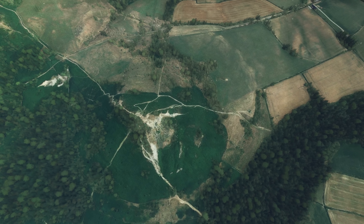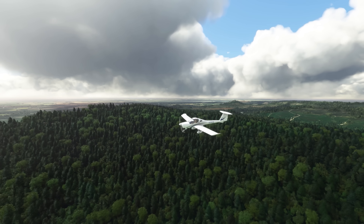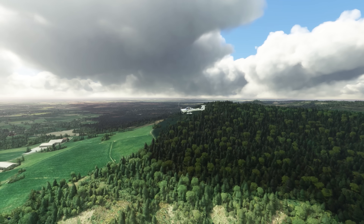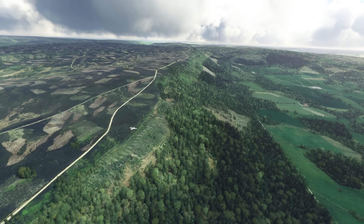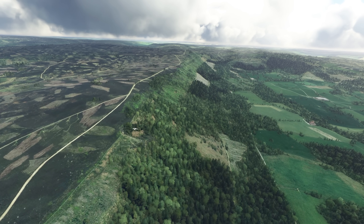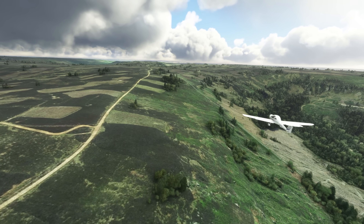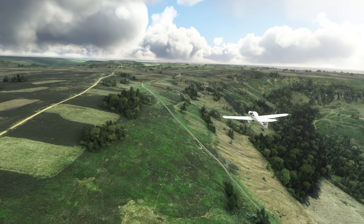In other news for Flight Sim 2024, there's the Software Development Kit, which allows third-party developers to build and release content for Microsoft Flight Simulator. There are of course a ton of products on the in-sim marketplace, and there are many questions about what the release of the new version of the sim will mean for current products. Microsoft have confirmed that the SDK for Flight Sim 2024 will be sent out early to developers so they can update their products. At the same time, Microsoft have confirmed that the new version of the sim is going to be backwards compatible with the older version and all the products that come with it.